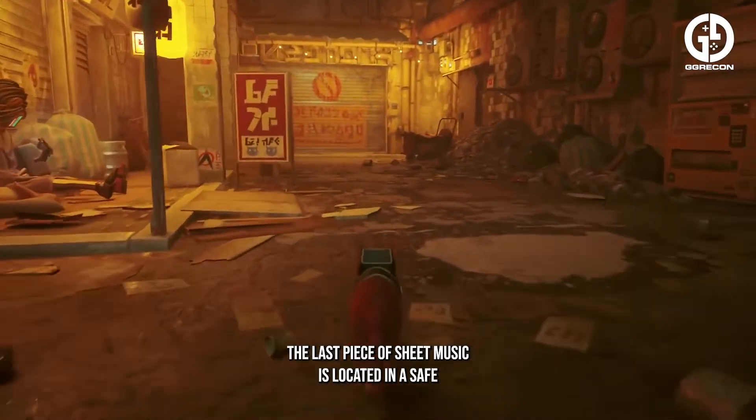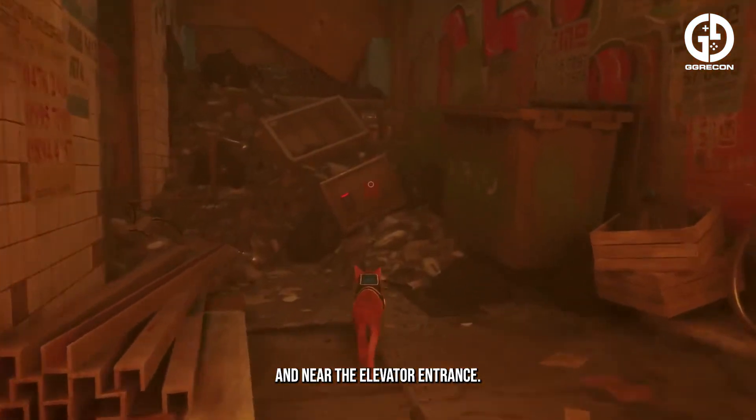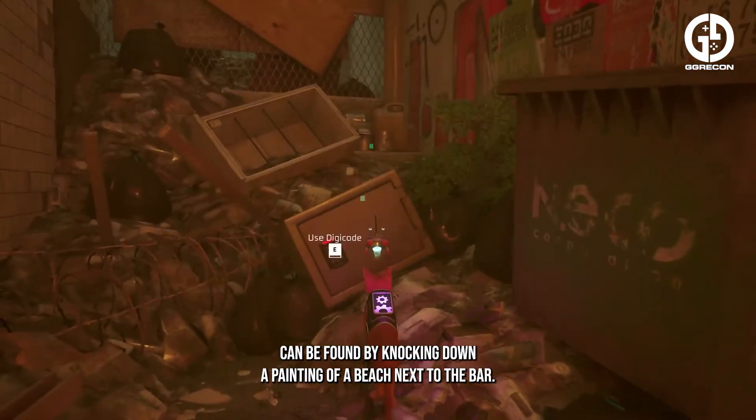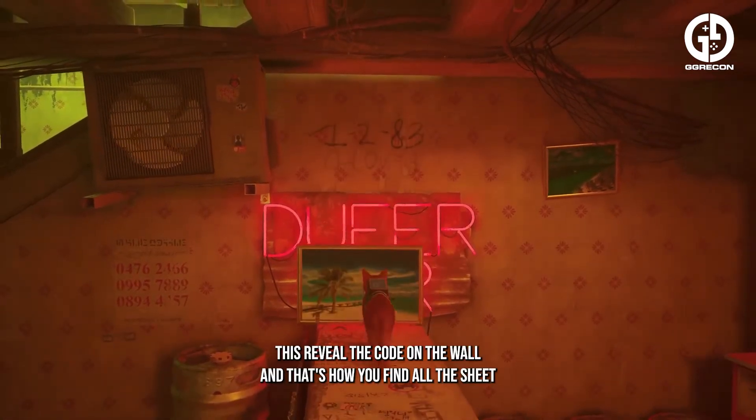The last piece of sheet music is located within a safe situated around the corner from Morriskew and near the elevator entrance. The combination for the safe can be found by knocking down a painting of a beach next to the bar, which will reveal the code on the wall.